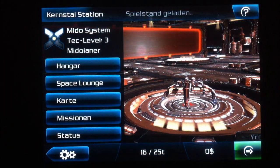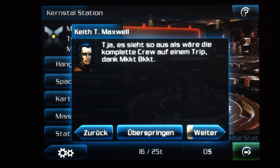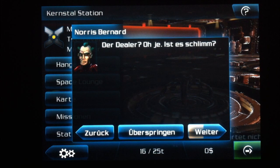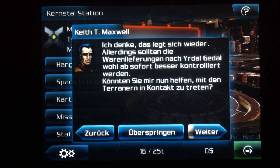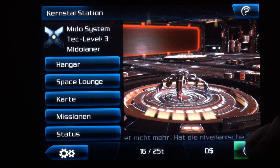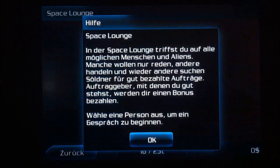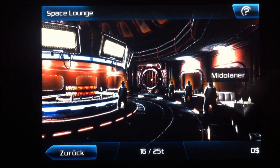Wer Spiele wie Wing Commander oder Privateer liebt, der wird an Galaxy on Fire 2 seine helle Freude haben. Ihr düst von Raumstation zu Raumstation und nehmt in der Bar Aufträge an. Diese umfassen beispielsweise den Transport von Passagieren an einen anderen Ort der Galaxis oder das Beschützen von Konvois. Zwischendurch werdet ihr immer wieder in der Hauptgeschichte weitergeführt. An Asteroiden sammelt ihr Mineralien ein, die ihr auf den Stationen verkaufen könnt.